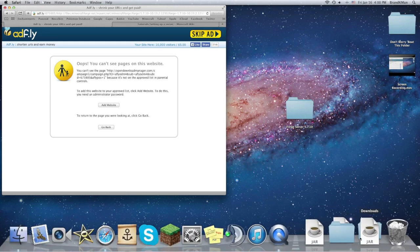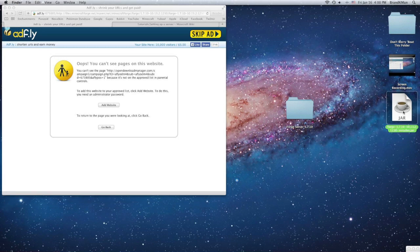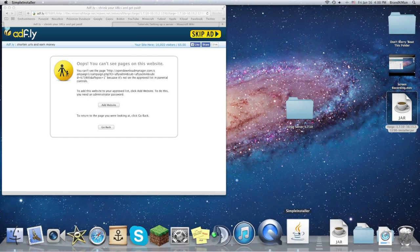After you get that, you're going to want to go to your downloads, take it out, and simply double-click it to open. Give it some time. Oh yeah, and this tutorial is only for Mac, so I'm sorry about that.